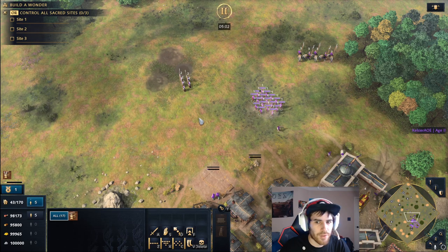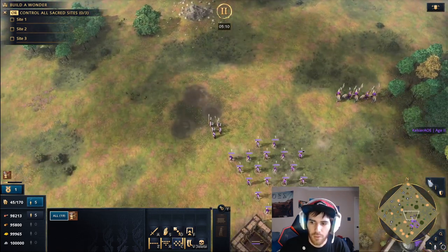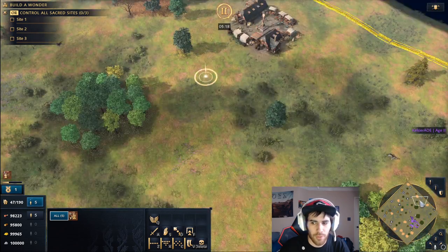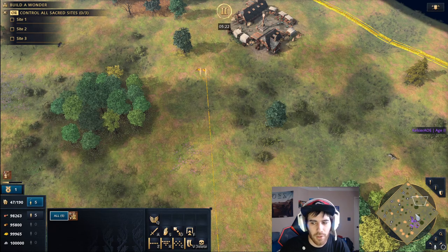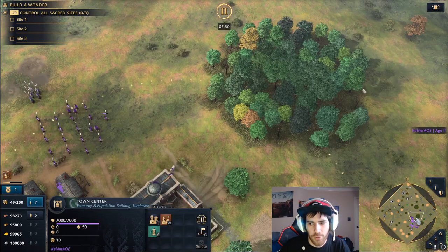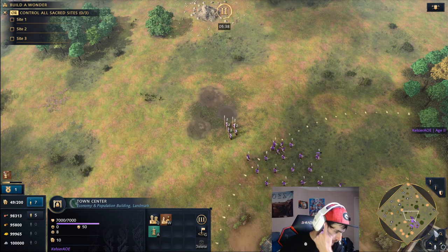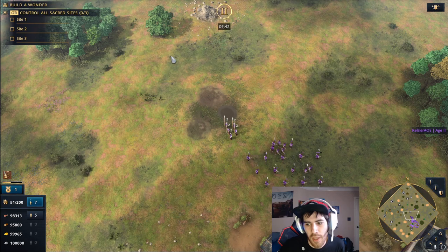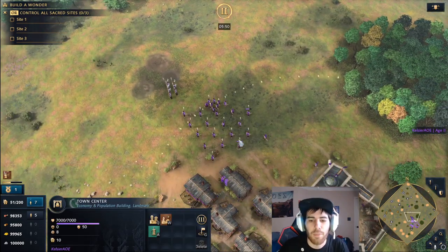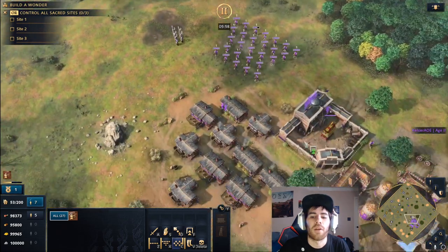The next thing I want to talk about is the importance of raiding. If there's a big French army and your opponent pauses to build rams, that's a great time to take four or five Sipahi and get some raids in. If you're playing against French you know they're probably gathering food out on the map, so go for exposed food and look for villagers to kill. This will distract your opponent and slow down their economy and unit production.